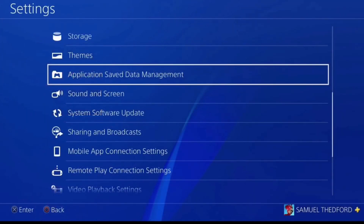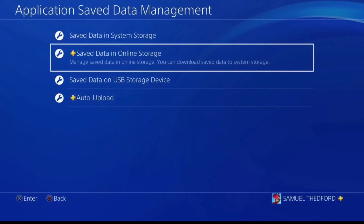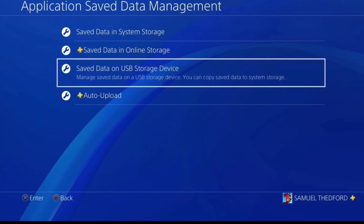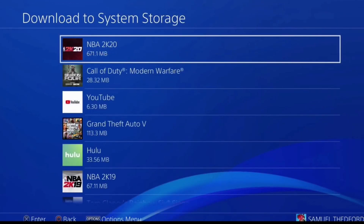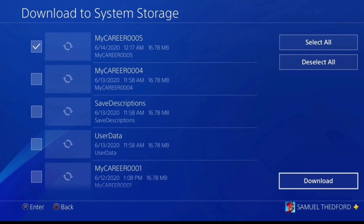Once again, as soon as your VC loads up, just close out the application. Go to settings, application, save data management, then go to save data in online storage or save data on USB storage device, whichever one you use. Then go ahead and hit download to system storage, select NBA 2K20, and reload that my career file 005 backup and hit download. Now what you guys want to do after that is come back 24 hours later, reload the same game backup, and you'll get the same badge progress over and over again.